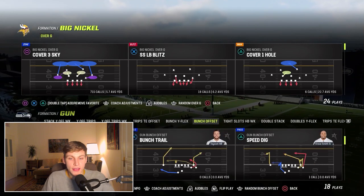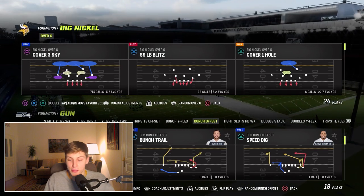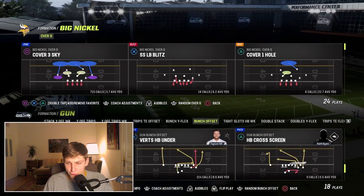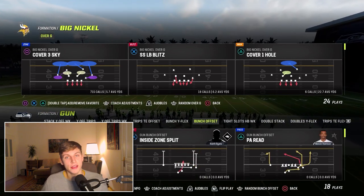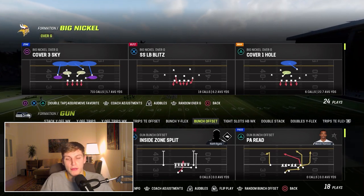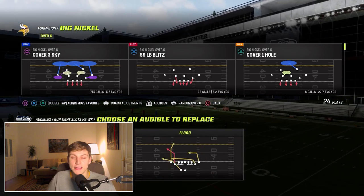Your opponent has to guess and you can really screw him up with that. The bunch offset has some amazing plays: double post, buttons trail, z spot curl flat, flood, verticals, and mesh post. He was not running any bunch offset this tournament so I'm not going to show it, but it has some great plays you might want to dabble in. Once again, audibles: flood, four verticals, spot.